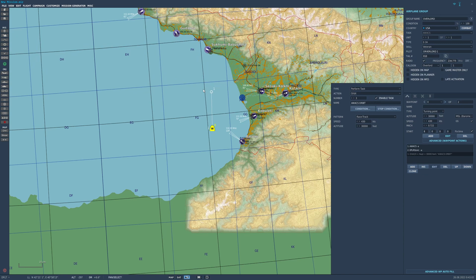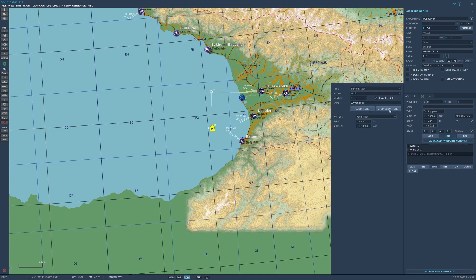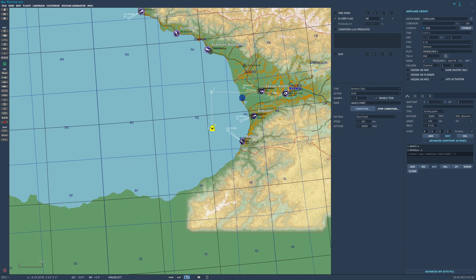With the orbit set, the AWACS will just keep orbiting until it runs out of fuel — for a single-player mission that's pretty much fine. If you want it to land somewhere after the orbit, add another waypoint and have it land, then go back to the orbit action and add a Stop Condition: check Is User Flag and set it to a flag that fires at the end of your mission. I use Flag 999 — at mission end I set Flag 999 to true in the triggers, which stops the orbit and sends the aircraft to land. In DCS, all orbits are left-hand turns, so the AWACS will fly between the two waypoints in a left-hand racetrack.